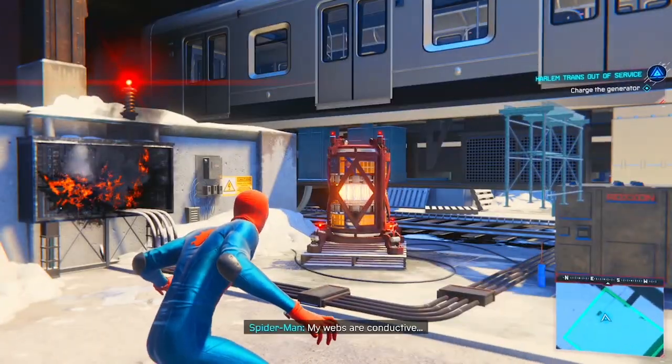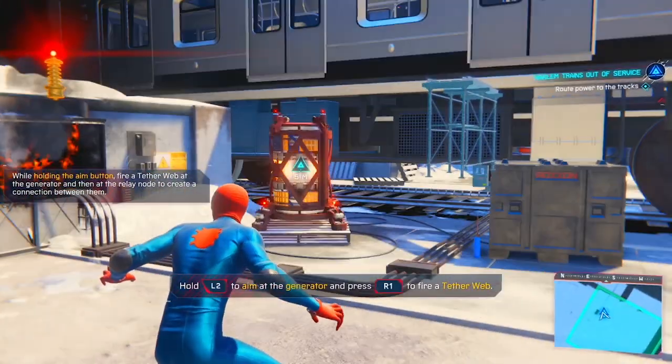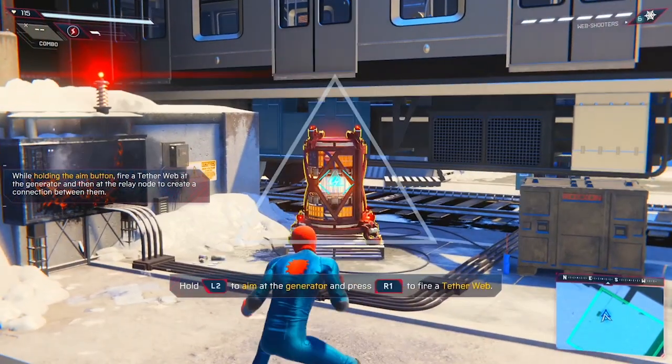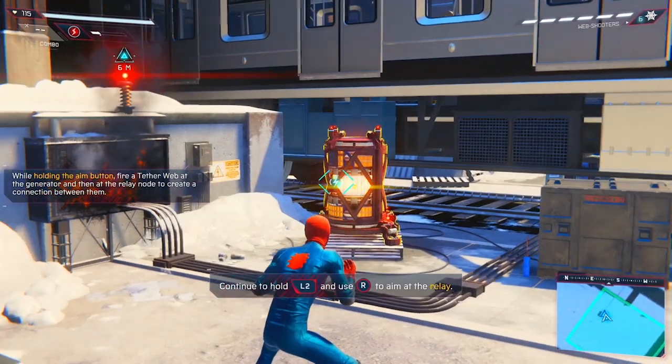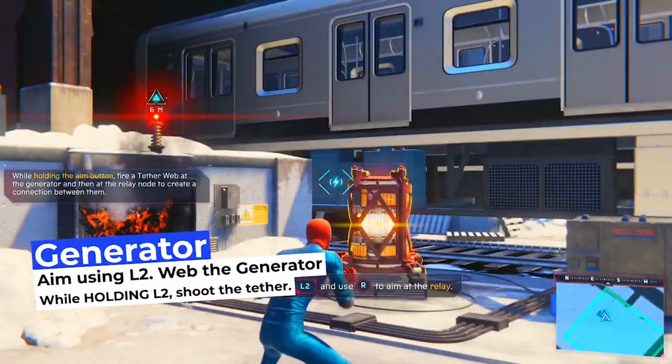Now all you need to do is connect the power to the tether by using your web shooter. Use L2 to aim and shoot the generator, and while holding L2, aim at the tether point and shoot your web at it.